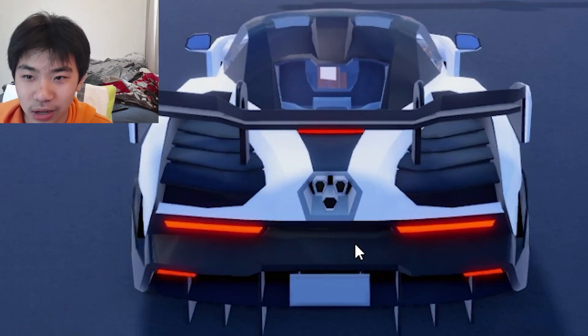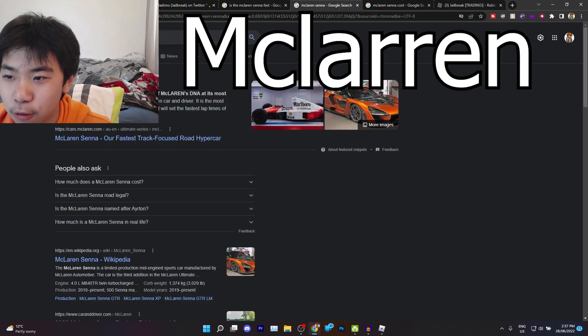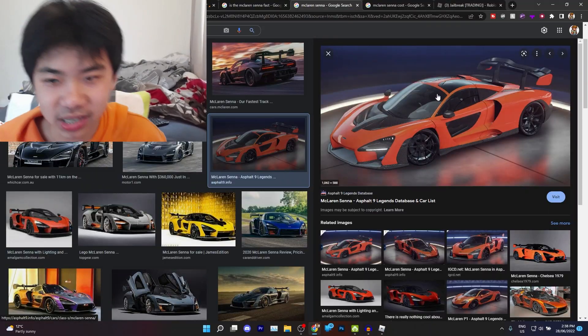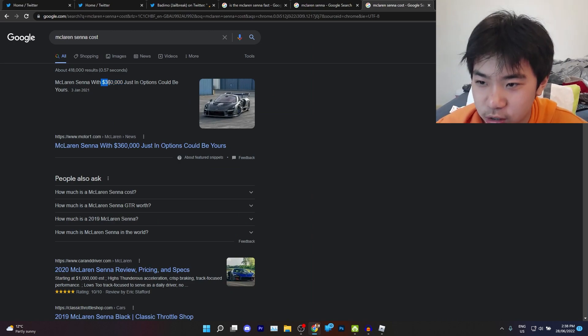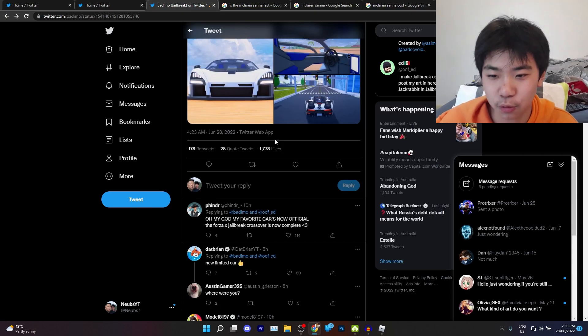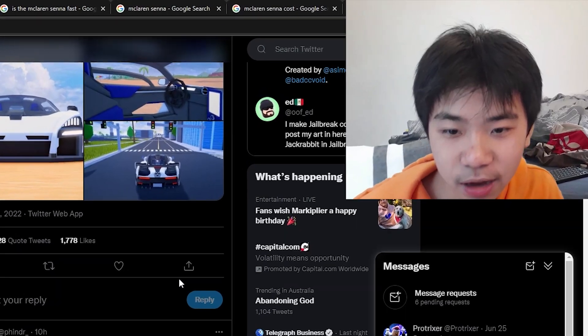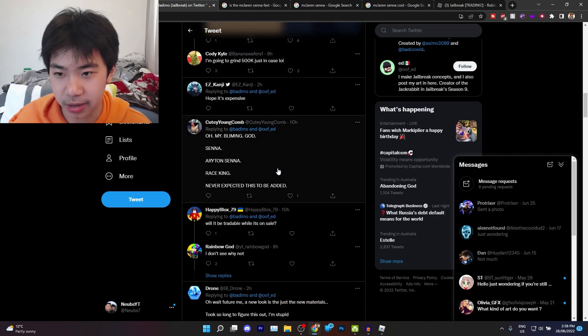Judging by the model, it looks like it's based off the McLaren Senna, which is this car over here, and it looks absolutely amazing. We can see, judging by its real-life cost, it costs $360,000. So I'm guessing in Jailbreak it will cost around that, probably a bit more — maybe like $600,000 or $700,000. But that's what I think the cost is going to be.